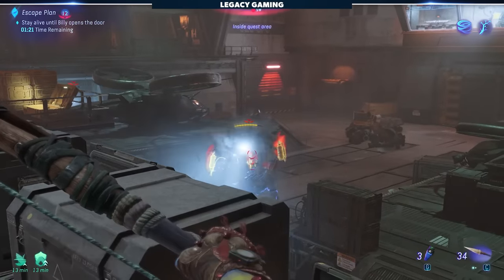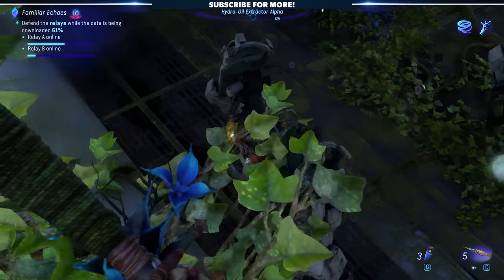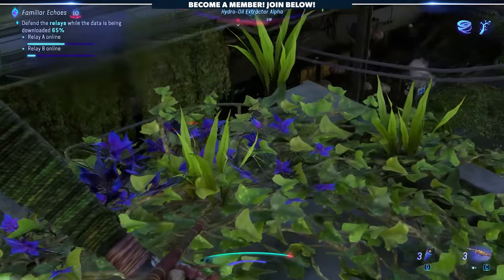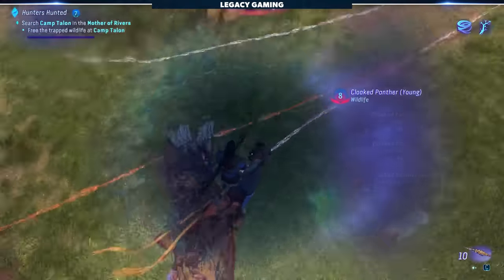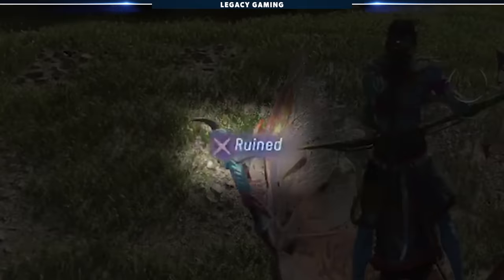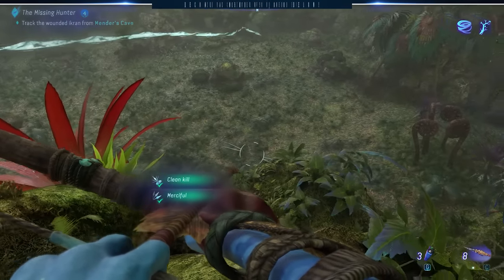For example, hitting an enemy like the RDA amp suit on the head will just be a huge waste of ammo. The more you shoot, the more attention you attract, opening you up for a swift death. Instead, look for weak spots — typically on their back — and nailing these with a heavy bow will almost always see the unit explode immediately, causing confusion amongst the rest of the enemies. When it comes to hunting, the same thing applies. Using the wrong weapon, like an assault rifle, or hitting the target with too many shots before killing it will completely ruin the resource. The game wants you to lean into being a true Navi: be merciful, execute a clean kill, and don't let the animal suffer, and you'll be rewarded with high-quality resources.